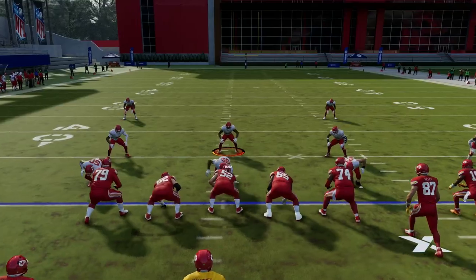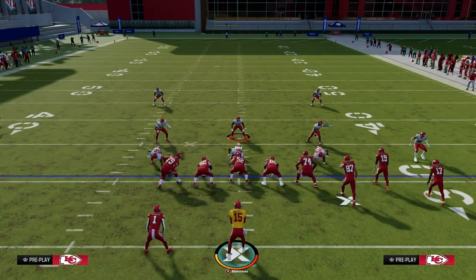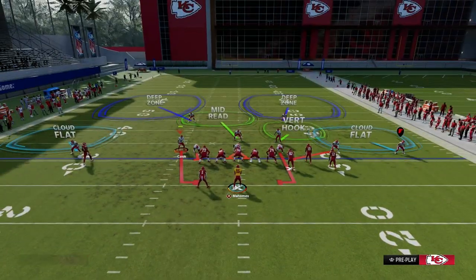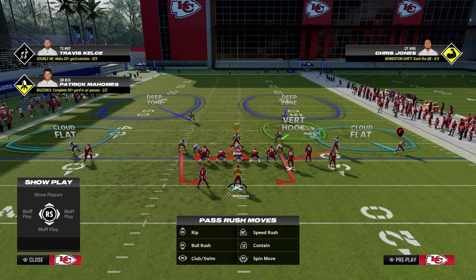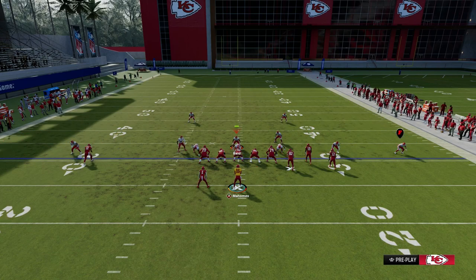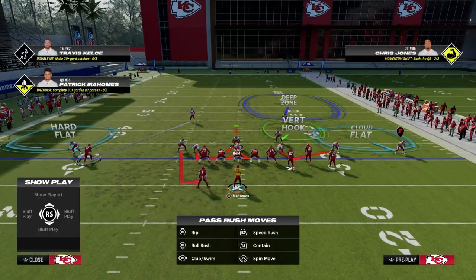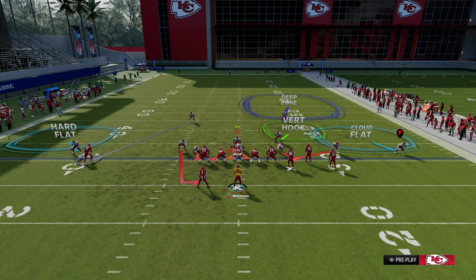If the bunch is to the short side of the field, obviously the rules change slightly, and so our coverage is going to change. What we're going to do to the short side of the field is make sure we're really bringing a lot of pressure, and we're going to utilize this cloud flat. The adjustment is actually a little simpler — the blitz is still the same. We're going to man up that bunch side solo wide receiver, hard flat the corner out there, and then leave a Cover 2 shell over on the bunch side. This short side cloud will do a good job of mid-pointing flat and corner routes, and you also have the vertical hook still available to play the tight end.